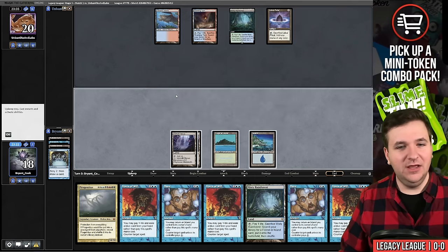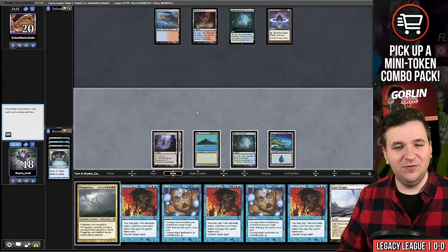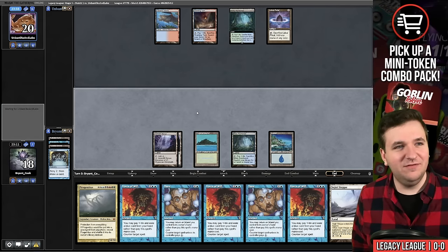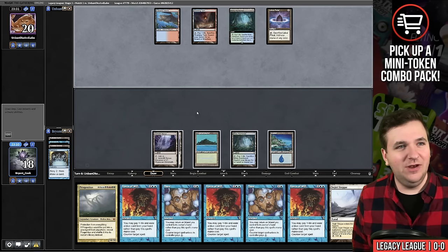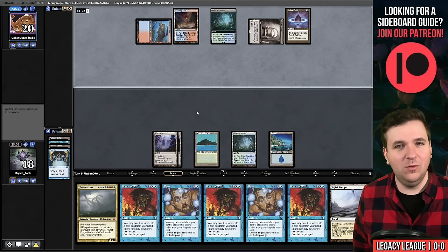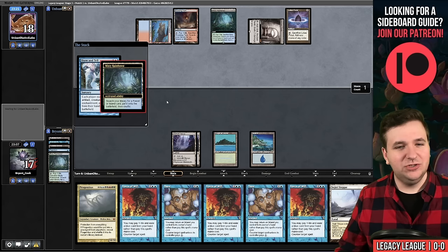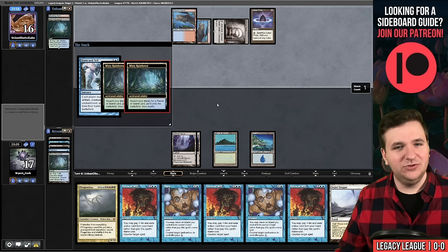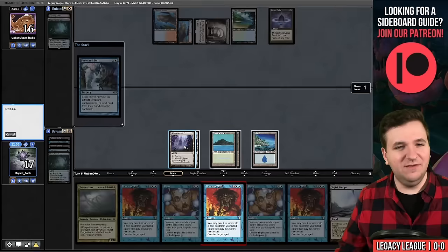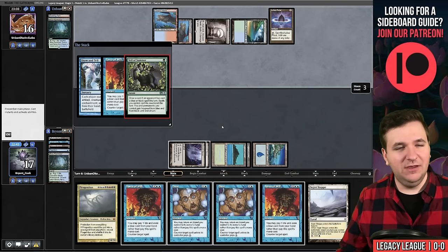We play Misty Rainforest — we can hard cast a Force of Will now, though I don't think the game ends attacking with Inkmoth the old-fashioned way. We fetch in response to their fetch, grab another Tropical, and hard cast Force of Will. We now have hard cast Force of Will plus Veil of Summer, and we exile a Daze.